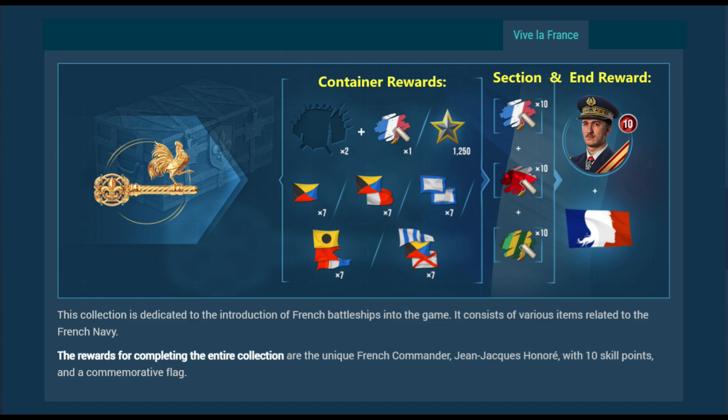The Viva La France collection is made up of 18 items to collect, with two items per container and a duplicate exchange rate of three to one. Rewards for each container include certain consumables. There are three stages, and each stage rewards 10 different camouflage. The end reward is a 10-point unique commander Jean-Jacques Honor and a commemorative flag.